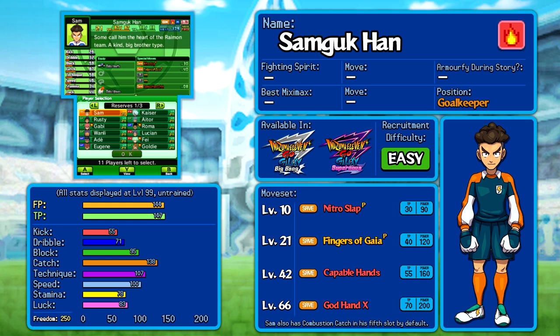Moving into the stats on the left — FP and TP are at the top. FP is how much energy you can consume in a match, basically stamina, except there is also a separate stamina stat near the bottom which is how quickly you burn through your FP. TP is the amount of special move points you can use, basically PP from Pokémon. For Sam, the main stat that matters is his catch — and unfortunately, out of all the goalkeepers available, Sam has the lowest catch at 138, considerably lower than the Terry you already have.